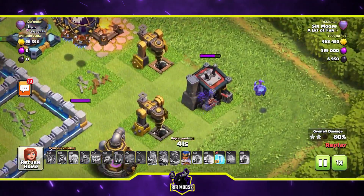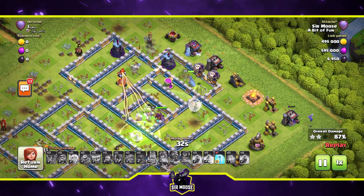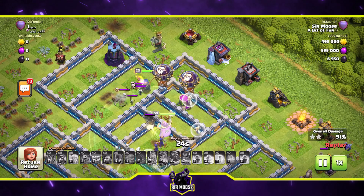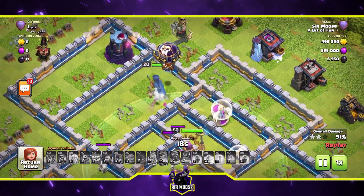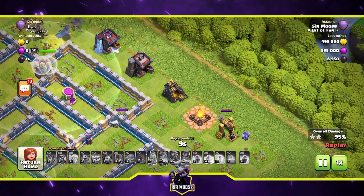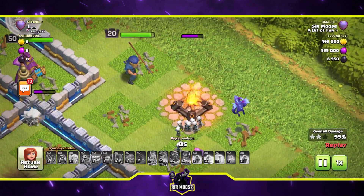We put a wizard down to help clean up, and of course there's Mike the Minion. If Mike is on the battlefield you should easily get three stars — he's directing the battle, he's in charge. We freeze that nasty multi-inferno, balloons going in as well. The royal champion got a bit distracted but with 13 seconds left we've got loads of troops. Eight seconds — nothing left, that wizard's helping out, Mike the Minion's there. Never in doubt!